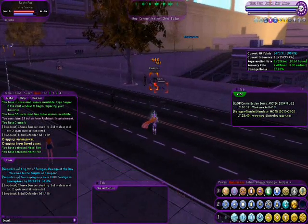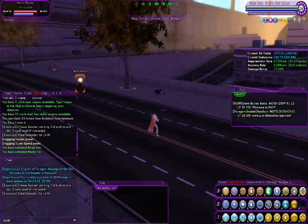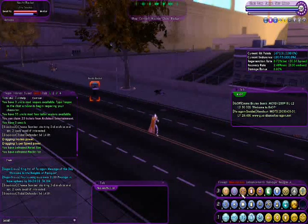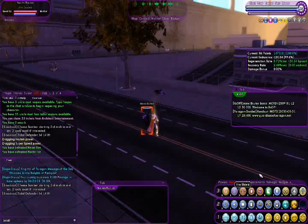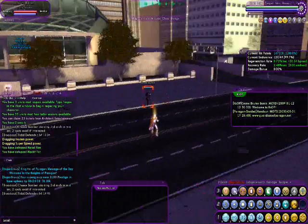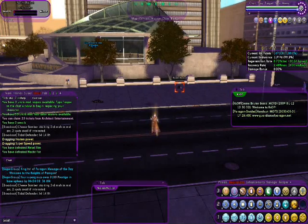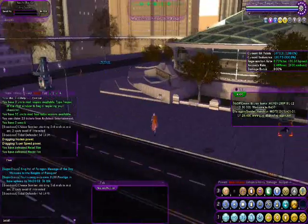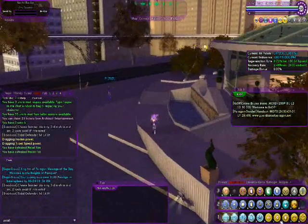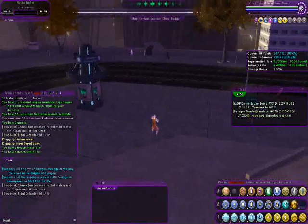I'm 35 or 36 levels higher than these enemies so they go down quickly. For powers labeled as a toggle — like this Fire Shield — once you activate it, it stays on as long as you have endurance. Once you run out of endurance it will toggle off automatically, and it will stay off until you have enough endurance to turn it back on.